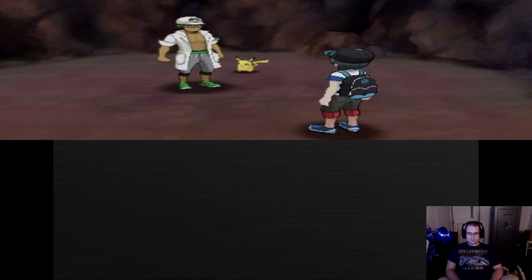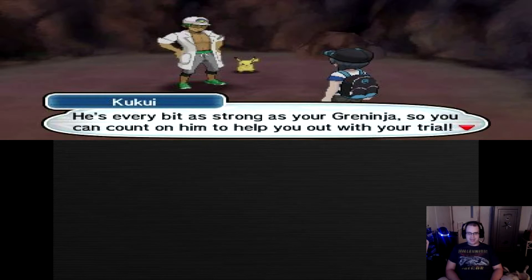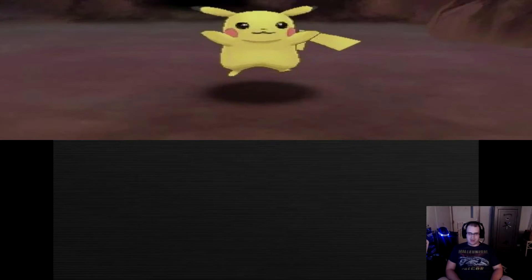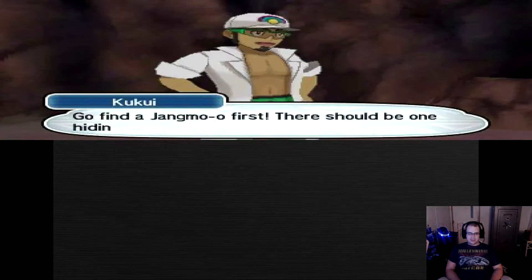Pikachu! Oh, look at the cute Pikachu. My Pikachu is really strong too — every bit as strong as your Greninja, so you can count on him to help you out with your trial. It looks like Pikachu is going to lend you a hand. You'll find Jangmo-o first — there should be one hiding somewhere close by.